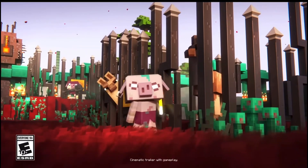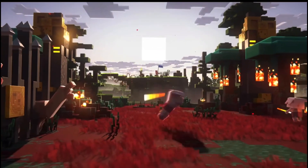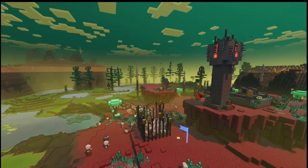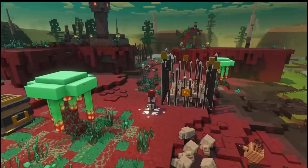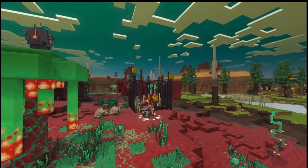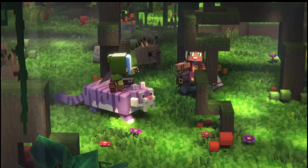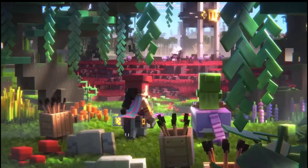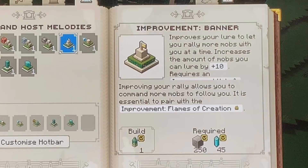Now that we've covered all the improvements, here's some advice on which you should and shouldn't build. I personally don't think you should ever build the Power Tower Improvement or the Build the First Improvement, as most of the time you can put your resources to better use since they're pretty expensive. I definitely recommend building three Flames of Creation improvements and some Banner Improvements, as they let you create and control more mobs to attack the enemy base and defend your own.